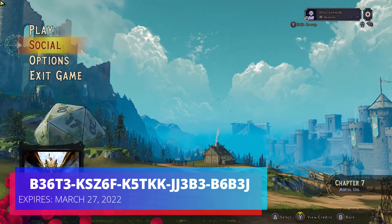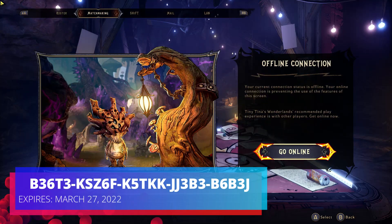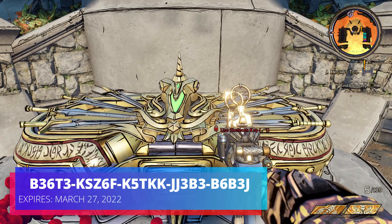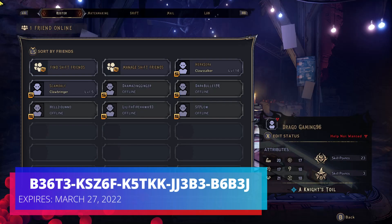The first way you can do it is get into the main menu screen, hit Social, then go straight over to Shift, and then you can put the code in and boom, you get a skeleton key.